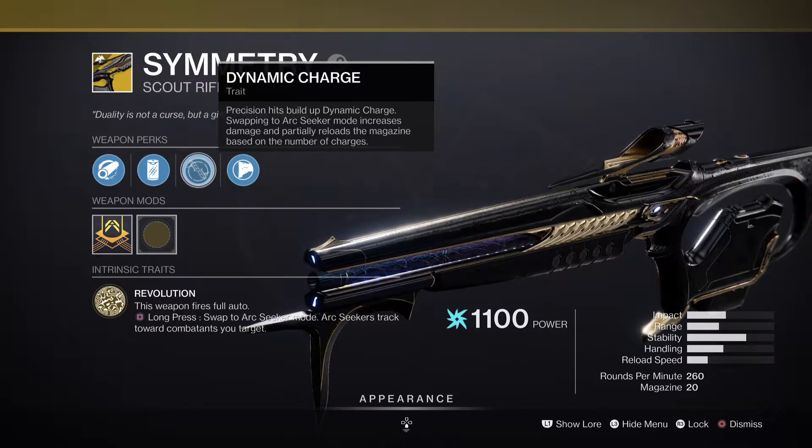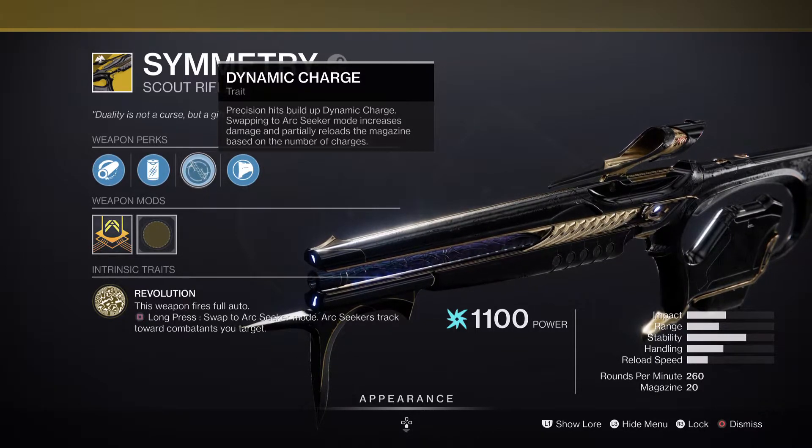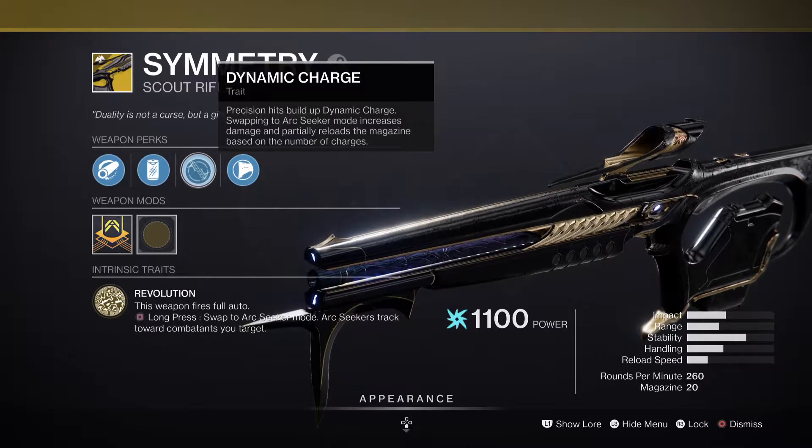Dynamic Charge! Precision hits build up Dynamic Charge, and swapping to Arc Seeker mode increases damage and partially reloads the magazine based on the number of charges. So Dynamic Charge and Revolution connect with each other — the more charges you build up, the stronger the Arc Seekers become.